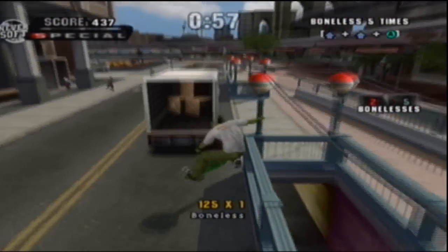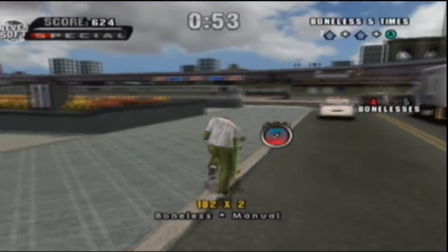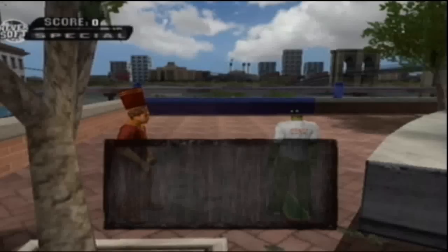To do boneless, do two jumps — you press up twice before you jump. I want to see if I can jump into the DC car. Come on — yeah, get back here. Oh man, too late.